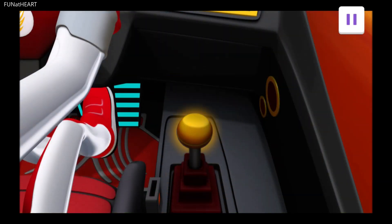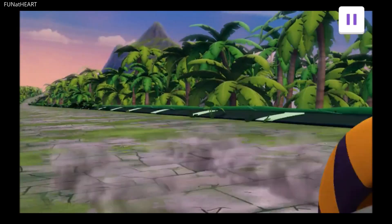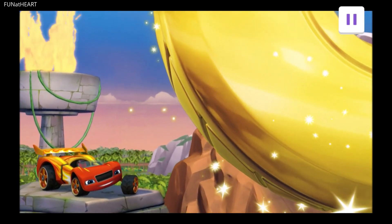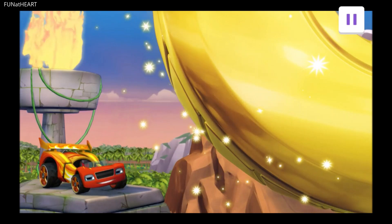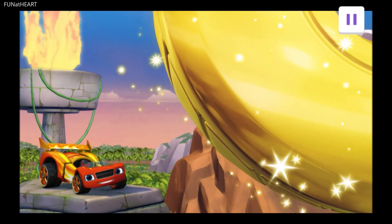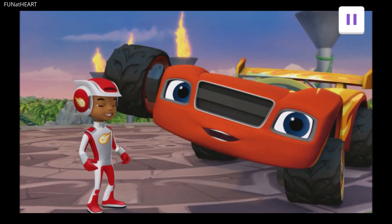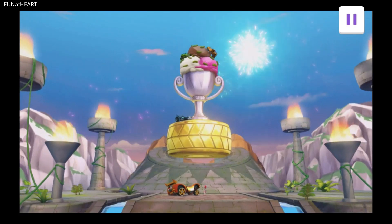Swipe the shifter to make Blaze go! Wait a second. I know what I should wish for, but I need your help. Tap the wishing wheel to see what I wished for. A wish I get to share with my friends? Well, that's the best wish of all. Thank you.